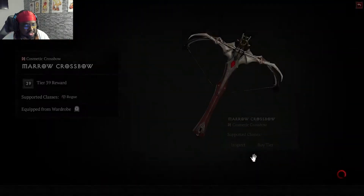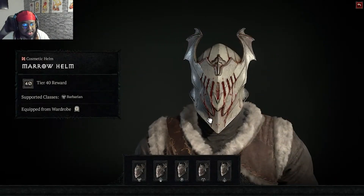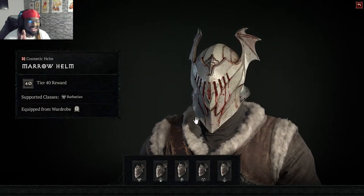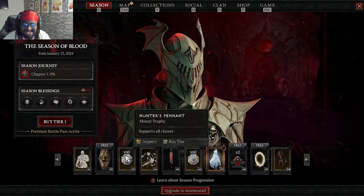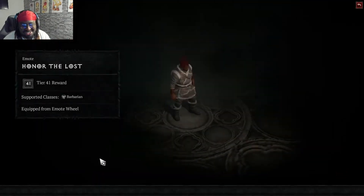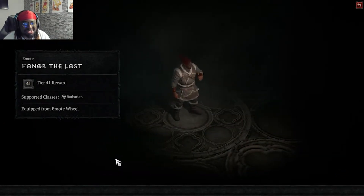Smoldering ashes at level 58, then a crossbow and a helmet — the helmet looks nice. I also bought a skin, my first skin in Diablo 4. I had to get this one, it's just too hard. There's an emote called 'Honor the Lost' — I respect that.